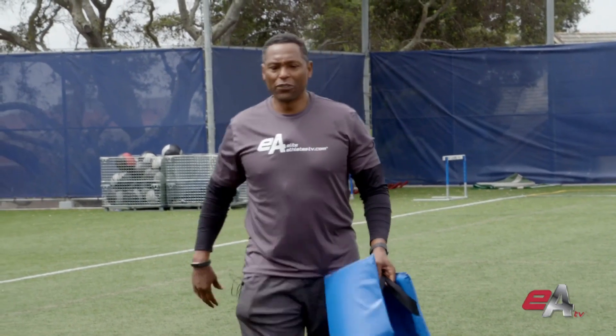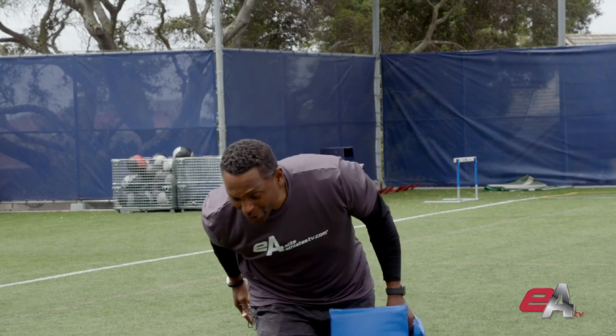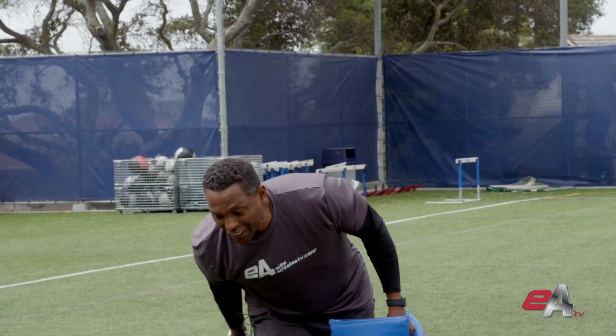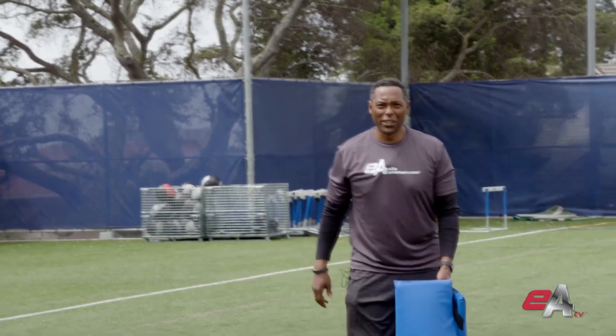Chop and rip is one of the moves as you're approaching the blocker. Hands are out — we want to chop through the hands and rip up as we work to the ball carrier or quarterback. A great drill for linebackers blitzing off the edge. The number one thing you can do to disrupt a pass game is to put pressure on the passer. Hardy was great at it when he played and he can help you be great too.